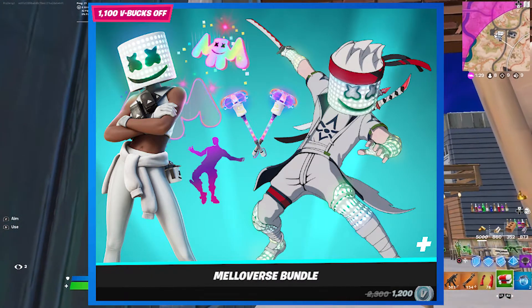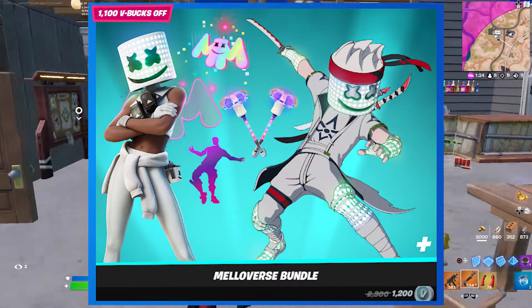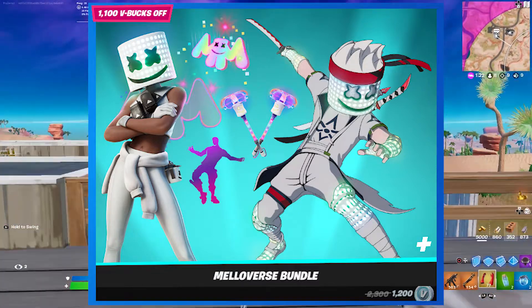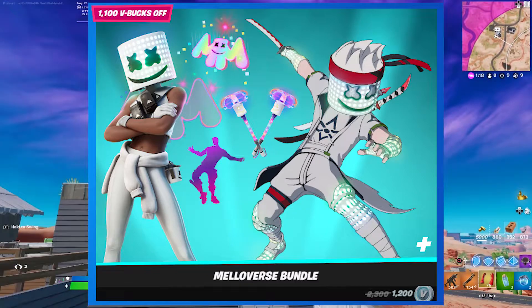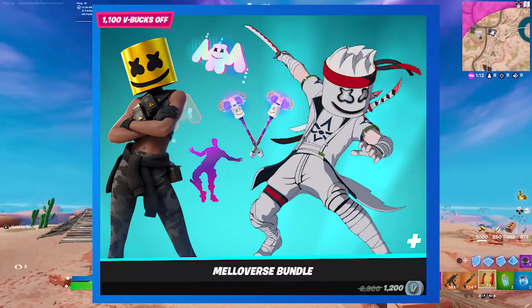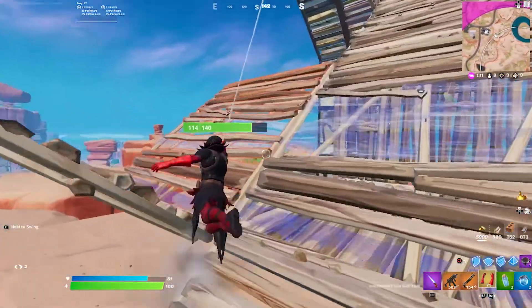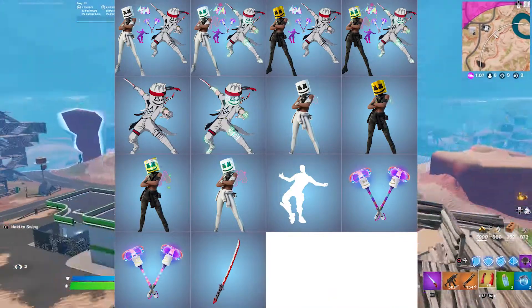Up on your screen right now are the two main skins coming in this new set. It's the Marsha, which I assume is the girl version of Marshmallow, and then also the Marshmallow, which is like an anime marshmallow that looks absolutely amazing. Like the regular Marshmallow skin, the girl version also has a golden version which looks so clean. Up on your screen is everything that comes with it and all of the variants for each of the skins.